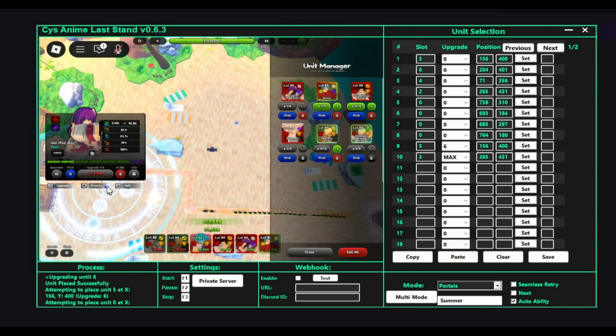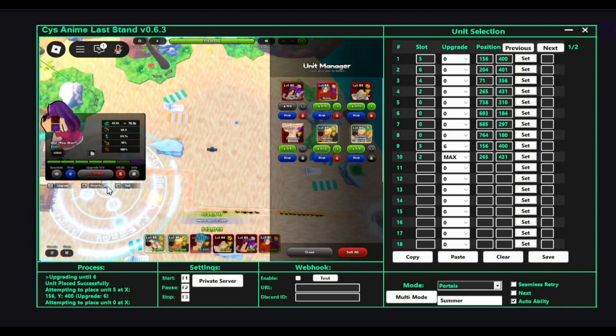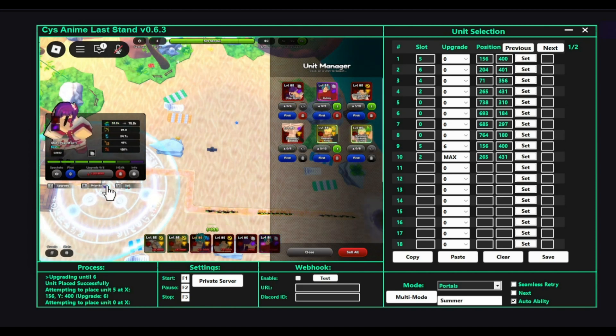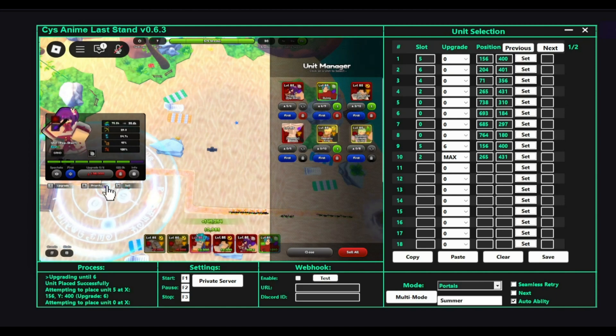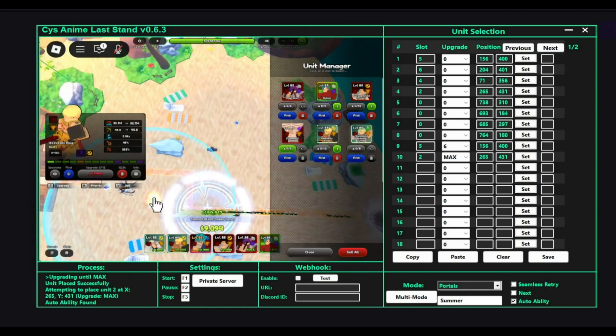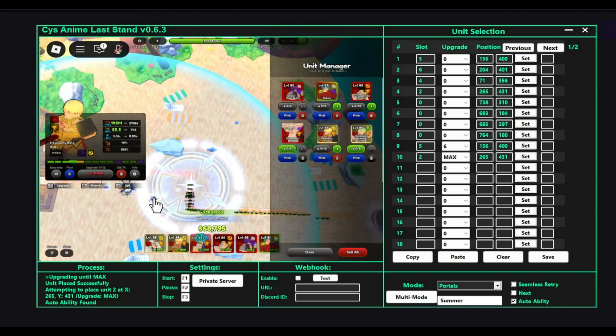So it also doesn't auto upgrade — it messed up in my macro. I'm going to edit it, but it's fine. We're supposed to auto upgrade everybody, including idle, but the way it's set up right now, it's not doing that.